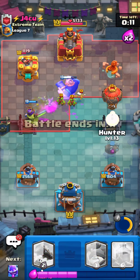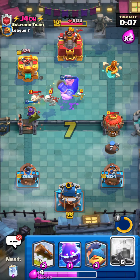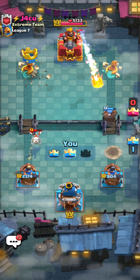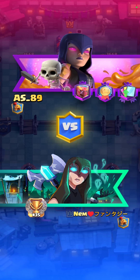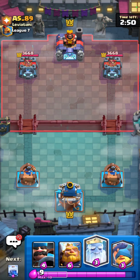Pretty solid matchup to be honest, because he didn't have Barbarians. I feel like this matchup is definitely a lot more tricky with Barbs because I have Fireball, so I can't just nuke the Barbs. Really well played. Let's go for the next game. So we got our next game here against AS underscore 89, and we got Hunter, RG, Royal Ghost, and Fisherman. See what he wants to do.